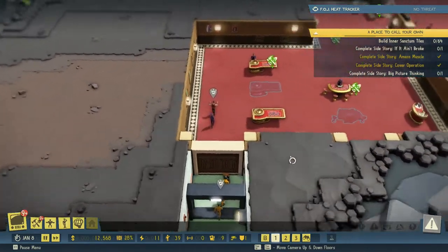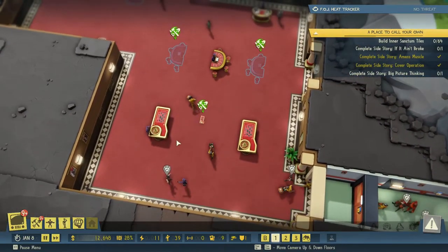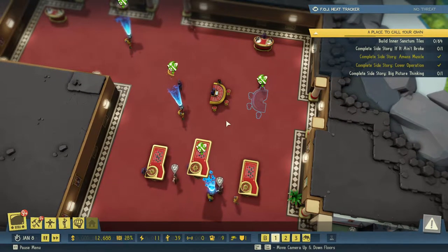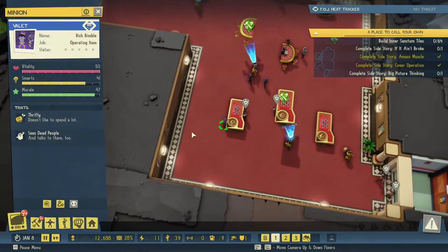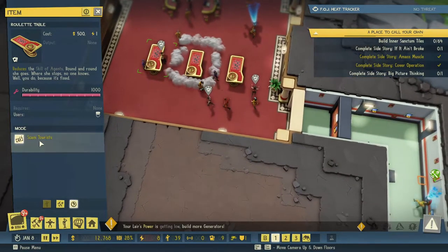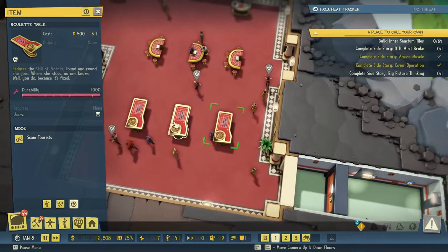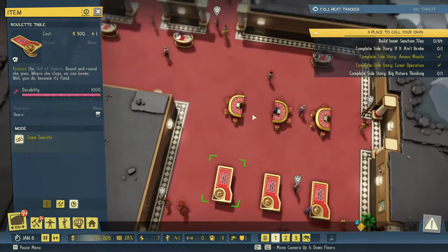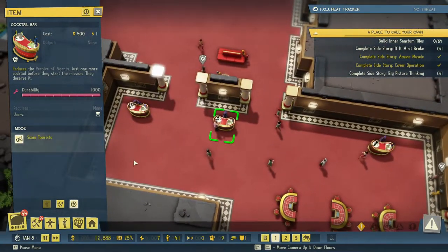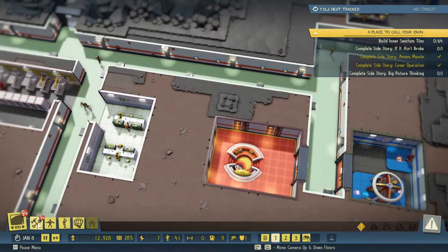All right, we are getting sorted. We have our first roulette table set up, we have some valets ready. We can either scam tourists or distract. Let's tell this one to scam tourists, this one to scam tourists, this one to scam tourists, and this one to scam tourists. The rest will be distraction.